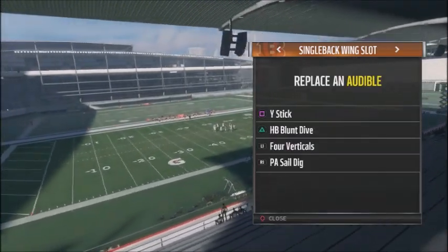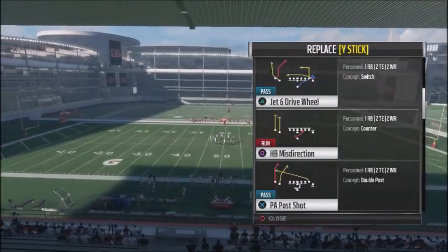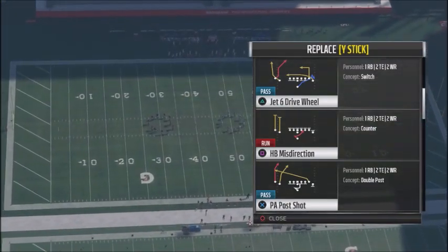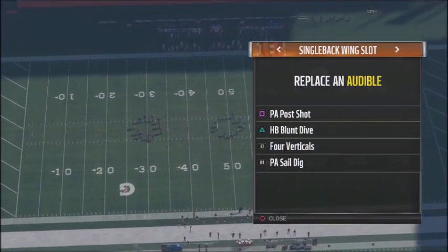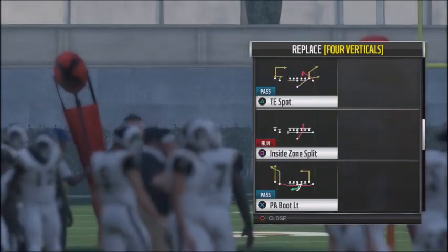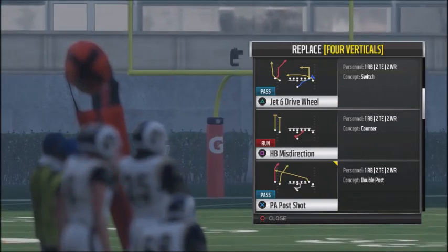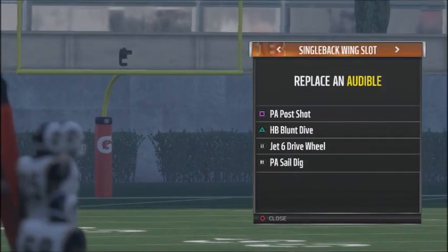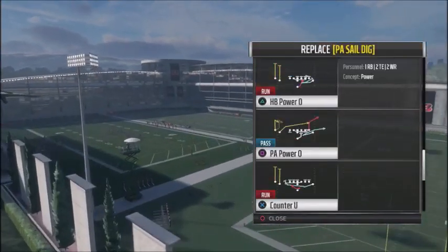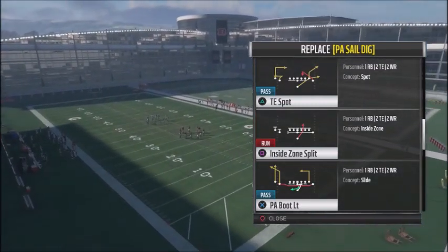First, we're replacing Stick with Play Action Post Shot — this is a play we'll use to stretch the field in the middle and on the sidelines. For L1, we're going to attack the left-hand side of the field using Jet Six Drive. I like it because it has good concepts and you can hit your opponent in the seams. We're also replacing Play Action Sale Dig with one of my favorites — Tight End Spot. This works like a levels play, it's very hard to stop, and it gives you easy reads across the field.